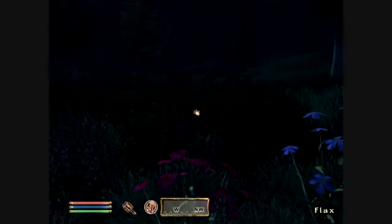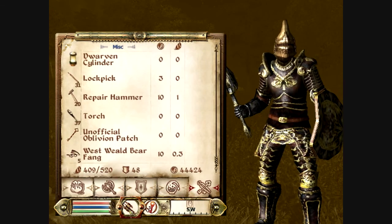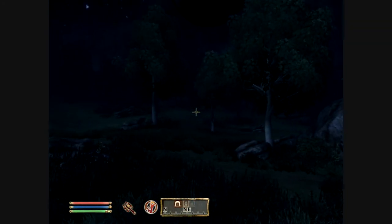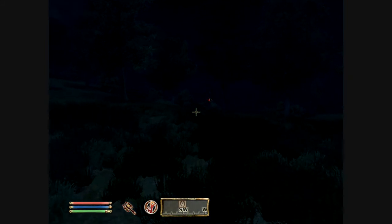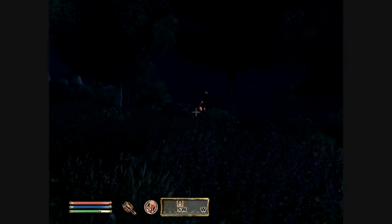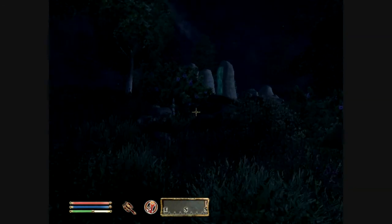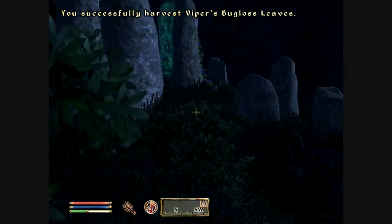Two random Oblivion Gates — holy crap. Talk about really bad luck, because if I go to that one, this one will despawn, I'm pretty sure. Okay, this is what I'm going to do: I'm going to go to this one first, and then I'm going to head straight back. Actually, I'm going to take a little detour away from that one.